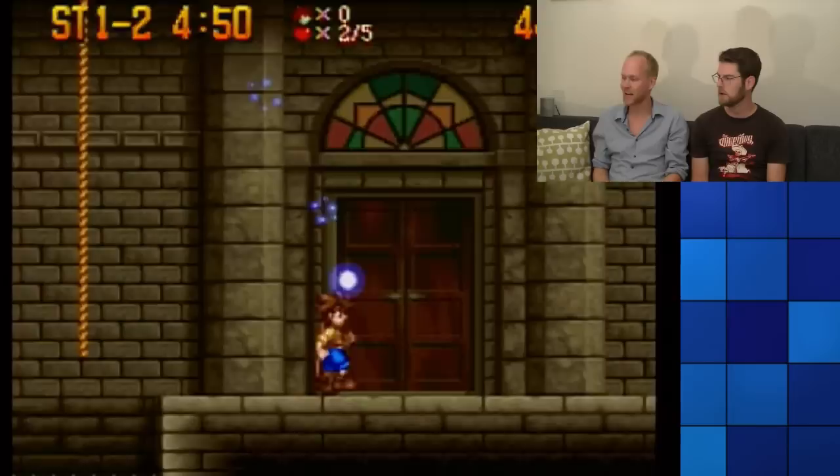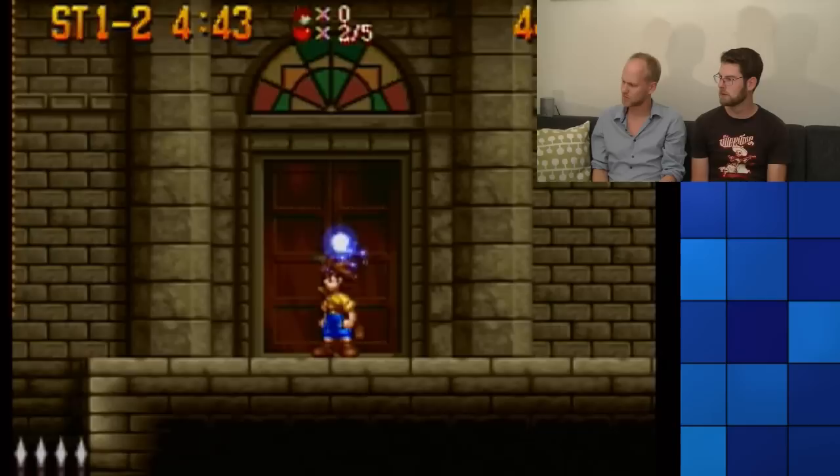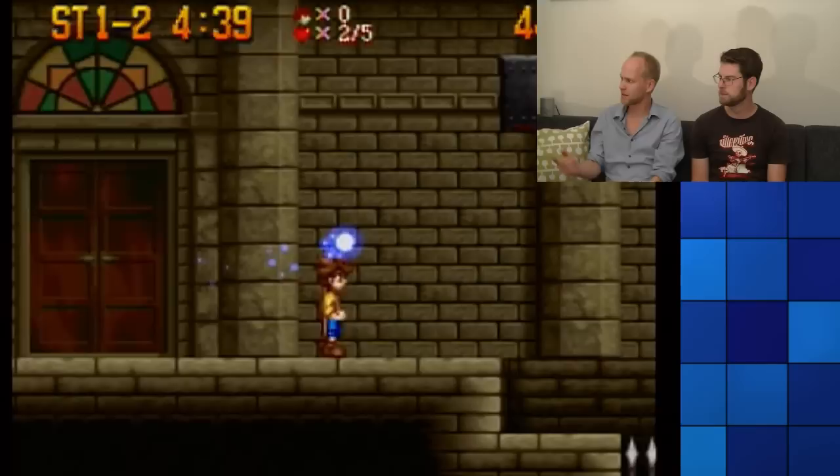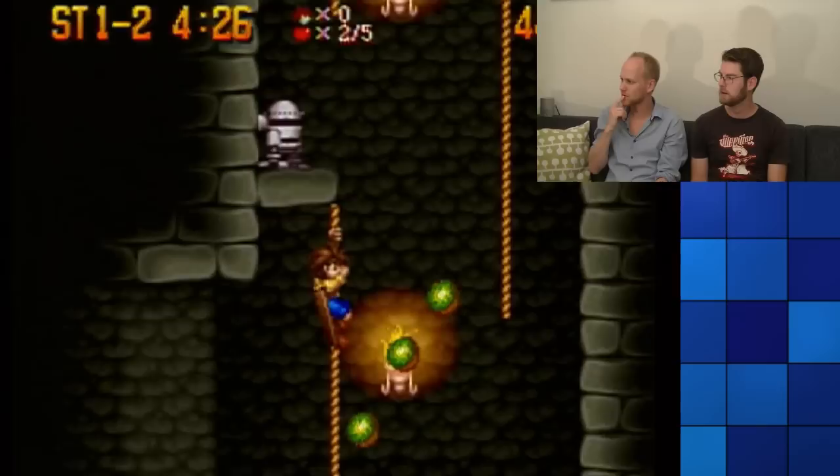He does a nice backflip though — like, hey, I can make it easily, I can do it and stuff. Very athletic. I think you'll have to stand on the ledge instead of going under. You can take two hits. Or at least you could — not sure if you still can.